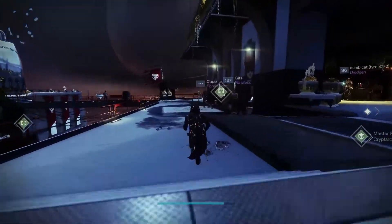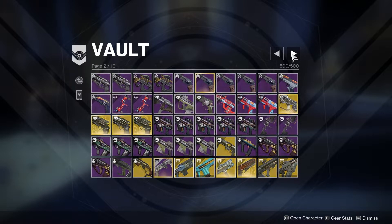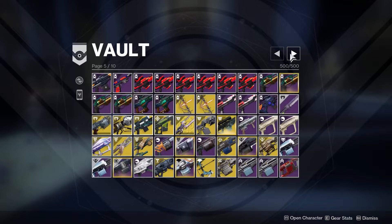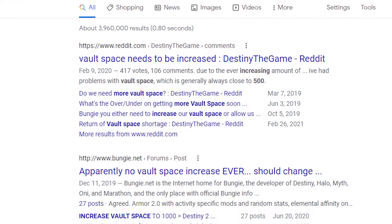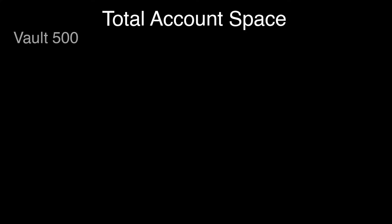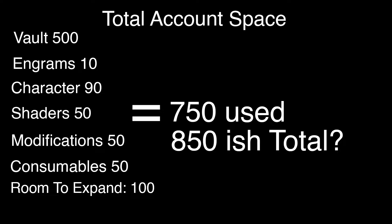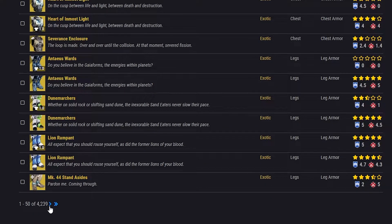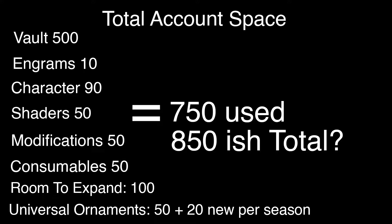To understand that, we need to make our way over to the Vault. How many times have you asked yourself why we only have 500 spots? How many times has it filled up and you had to make hard choices about what to keep? Unless you're a new player, this has probably been bugging you for years. Consider the Vault as part of the total inventory space for your account — that means every piece of gear, every weapon, every shader, etc. If you head over to light.gg and look at the armor database, there are over 4,000 pieces of armor in the game. Consider that ornaments probably count toward the total inventory spaces on your account, meaning the more Bungie lets you unlock, the closer you get to that theoretical cap in the background.